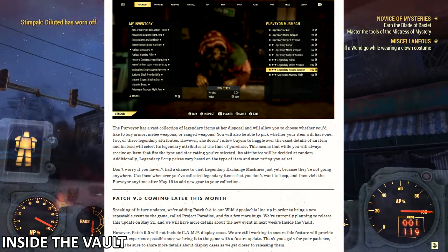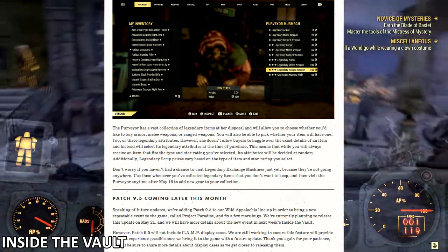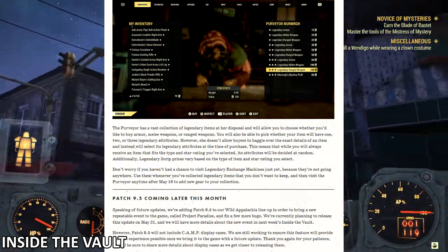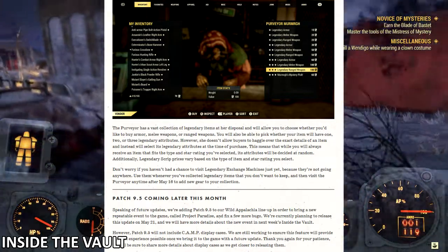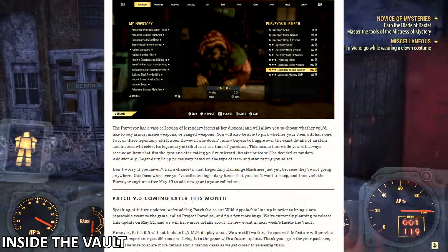Don't worry if you haven't had a chance to visit the legendary exchange machines just yet, because they're not going anywhere. Use them whenever you've collected legendary items you don't want to keep, and then visit the purveyor any time after May 16th to add new gear to your collection.